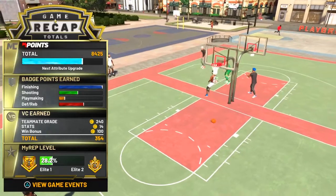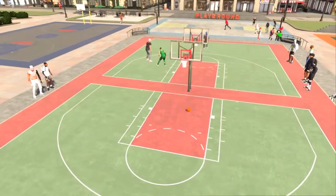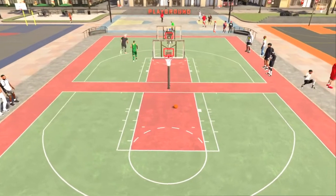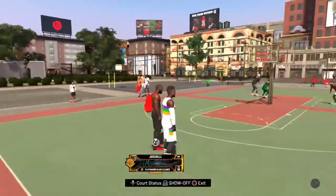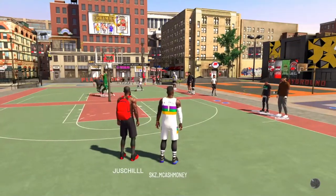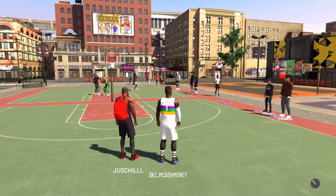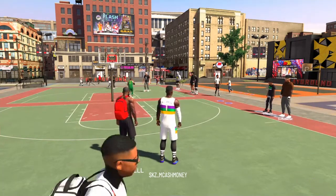Now my dude, he looks like LeBron, but he doesn't really look like LeBron. So just imagine that LeBron was a gangbanger who played with Zion Williamson. As you can see right here, we're running a duo lineup — playmaking glass cleaners, two playmaking glass cleaners to be exact — and we finna cook up in the park, man. So let's get into it.